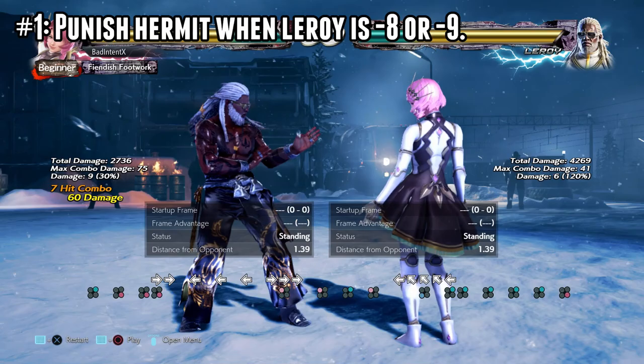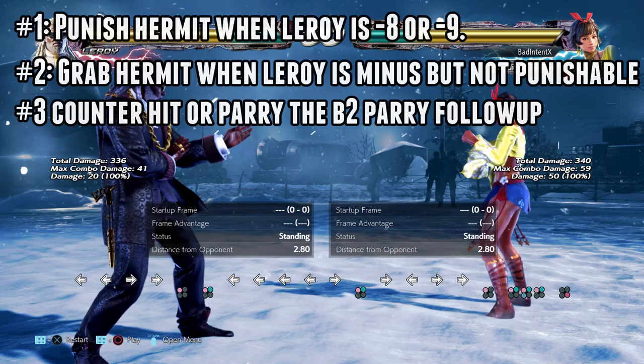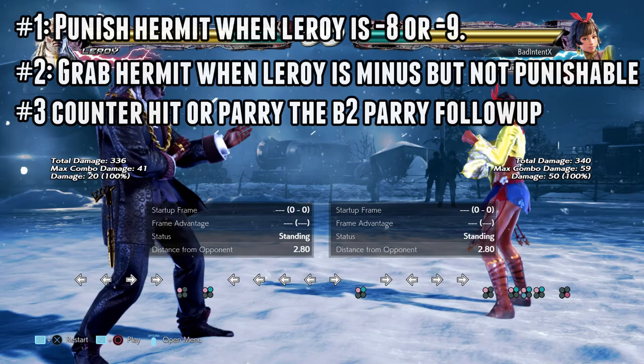So those are three techniques you can use against Leroy: punish his Hermit Stance when he is too minus to use his parry, grab him when he is negative but not punishable in Hermit Stance, and use strings with counter-hit launching hits to interrupt the parry follow-up of back two and up-forward one. In the future, I'm considering breaking down the properties of all of Leroy's parries because they have different strengths and weaknesses, but these things will be useful for now. See you in the next Tekken Tips.